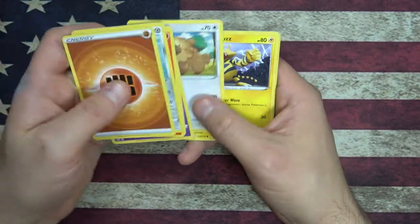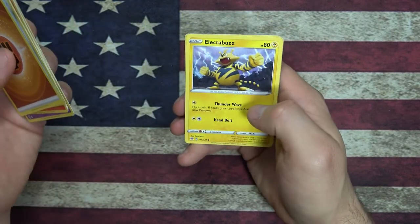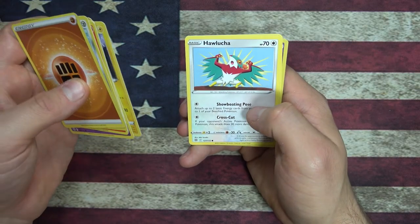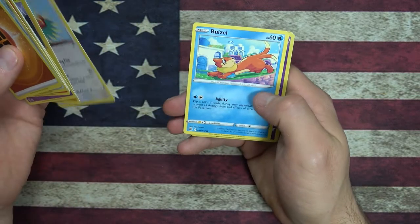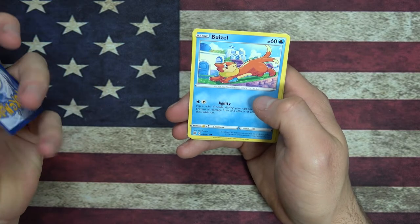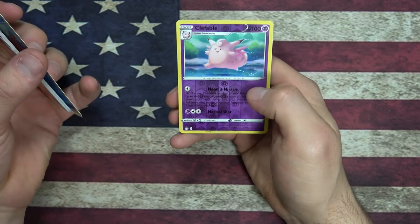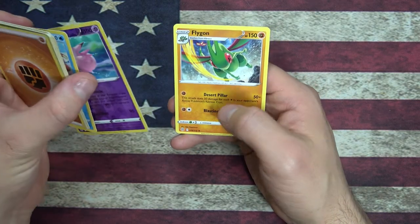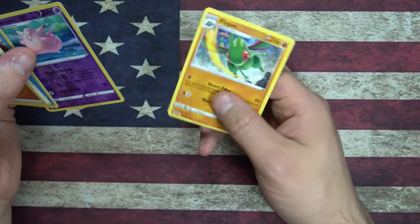Bidoof Supremacy. Electabuzz — hell yeah. Hawlucha — I remember that from watching a couple episodes of the show. And then we have a Buizel, which is a Sea Weasel. And then we have a Foil Reverse Foil rare Clefable and a Flygon rare — so double rare pack. Okay, that's cool.